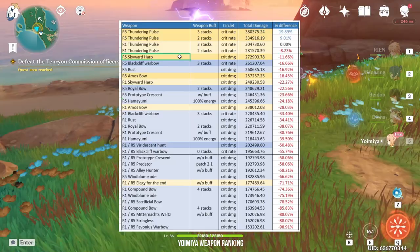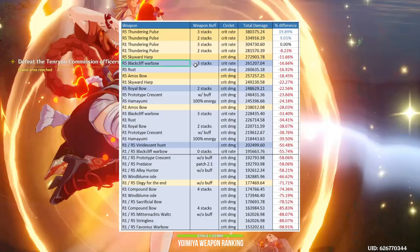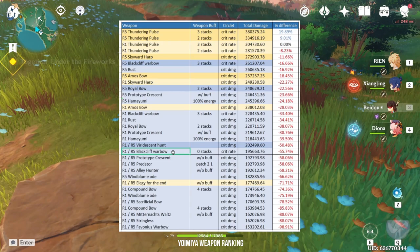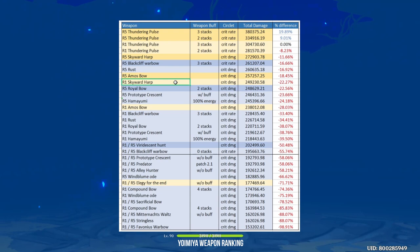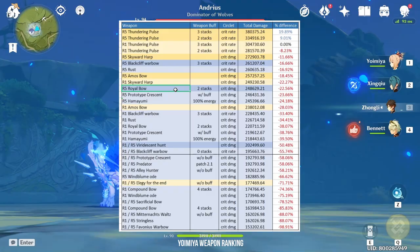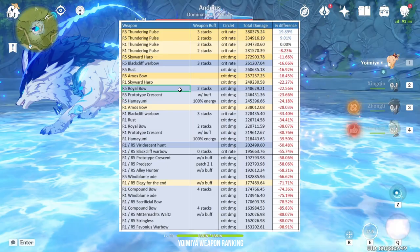Skipping the R5 five-star bows, an R5 Blackcliff Warbow will be the next best weapon — but only if you have 3 stacks; otherwise your DPS falls somewhere in between. Then we have an R5 Rust, which is more consistent than the Blackcliff Warbow. An R5 Rust even outperforms an R1 Skyward Harp, which is next on the list. After the Skyward Harp, we have an R5 Royal Bow — due to its randomness, I've only accounted for 2 stacks instead of the maximum 5, but even with 2 stacks it performs pretty well. Next are an R5 Prototype Crescent and an R5 Hamayumi, which have very similar DPS after you activate their passives.